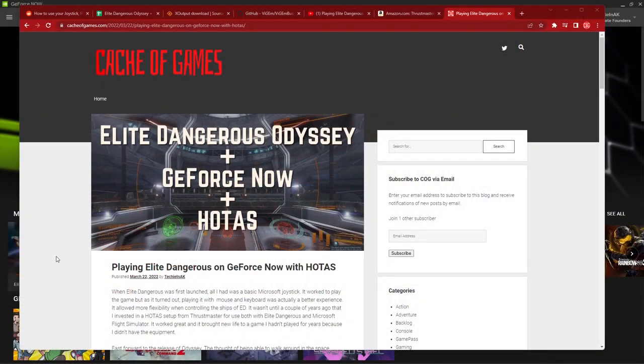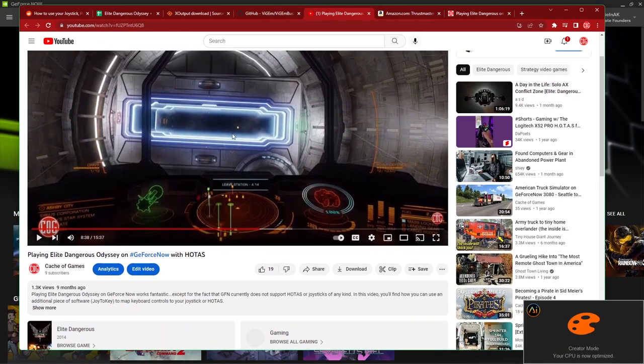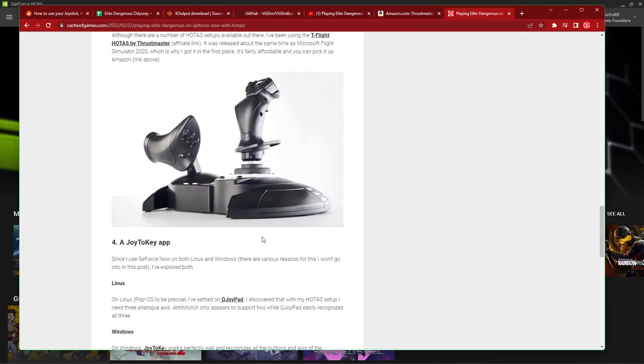Hello and welcome to another video from Cache Games. Today I want to revisit a topic from about 10 months ago: playing Elite Dangerous on GeForce Now with a joystick and throttle control. I wrote a blog post about it and there's a video many of you may have seen. The one thing that always bugged me was that it worked pretty well using Joy2Key, but the throttle control never quite behaved the way it does when you play locally.